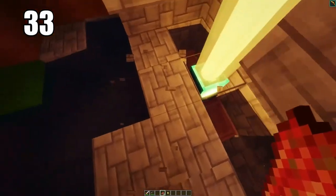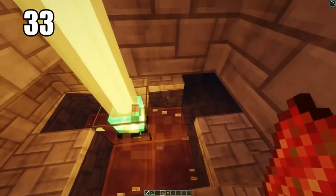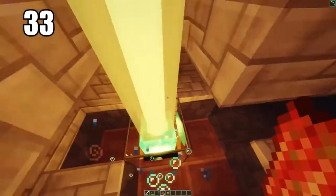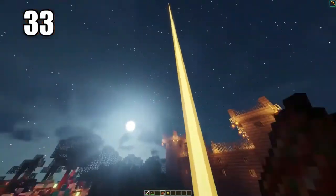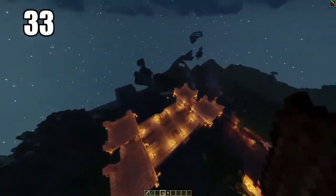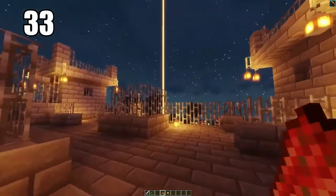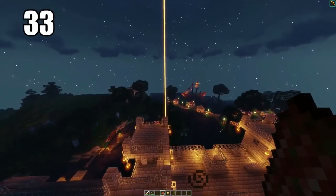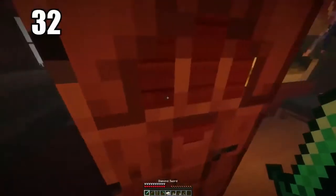Tip number 33 is making a beacon to signal your house. This requires some decent materials including diamonds, so it's not something you can build right away, but when you have the resources it's incredibly good to have. It shines a bright beam right into the sky pointing out where you need to be. The beacon is so important for not getting lost.